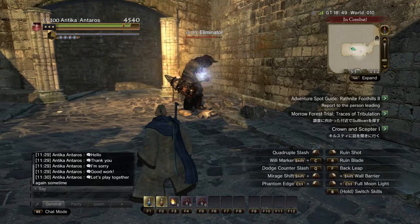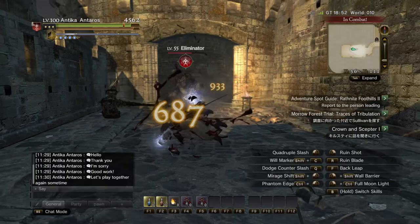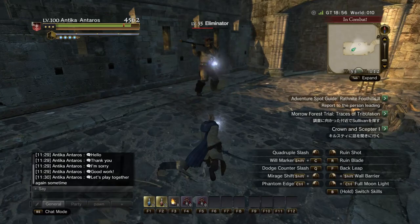Starting with its more defensive abilities, we have the Quadruple Slash and Wall Barrier. Quadruple Slash is an evasive maneuver that attacks and evades at the same time. This move takes some time to get used to since its controls are counterintuitive — you have to press the opposite of the direction you want to move and Q, which is the key for the move. It is however very useful once you get the hang of it.